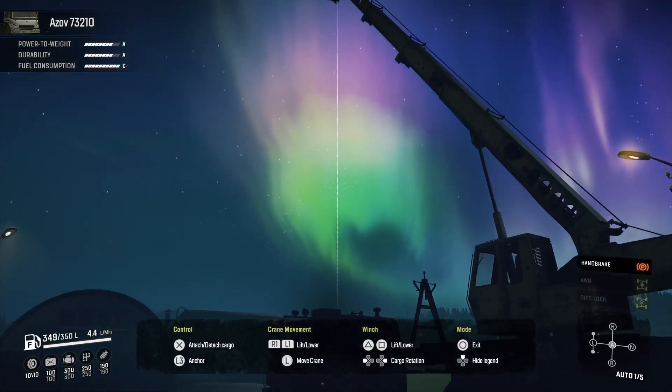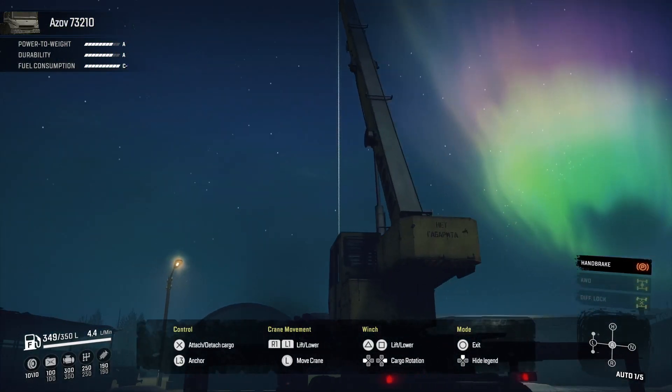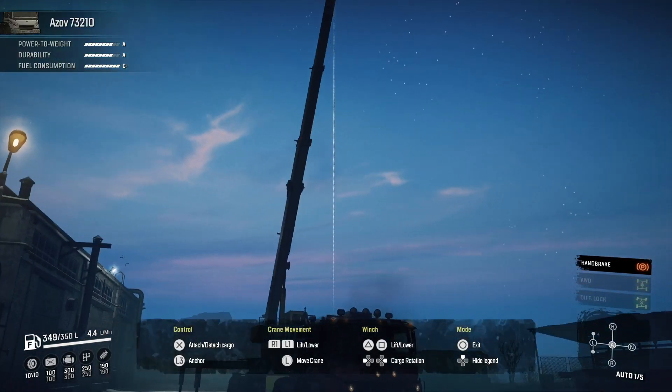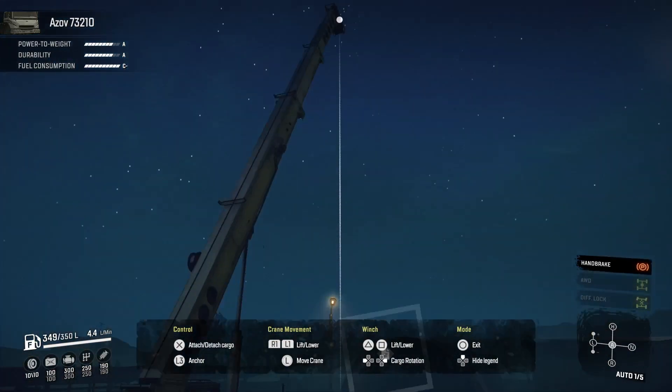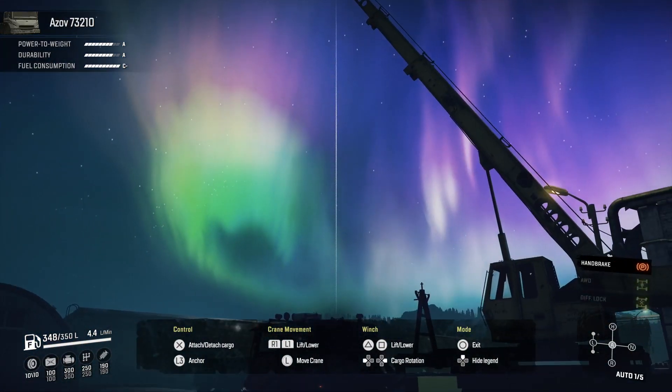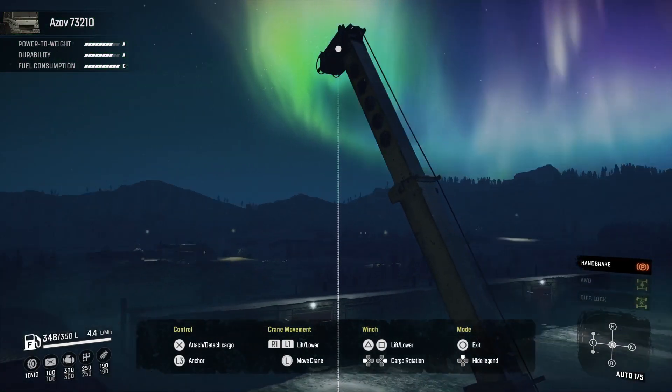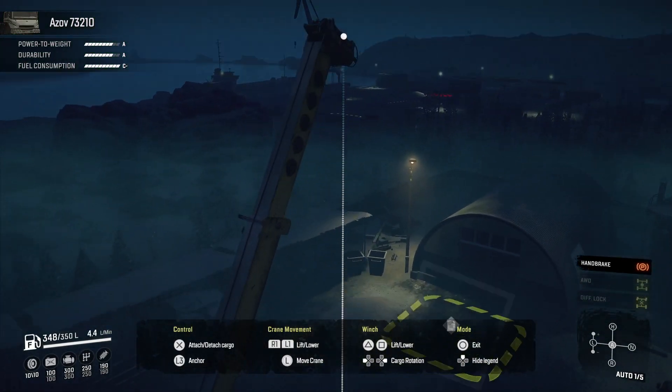These next clips are just quick screenshots, you don't have to watch them. It's got the aurora lights in the sky — they look pretty cool, the map looks pretty nice at night. By the way, if you extend your crane fully up in the air, you can use it as a bit of a watchtower and look around the map.